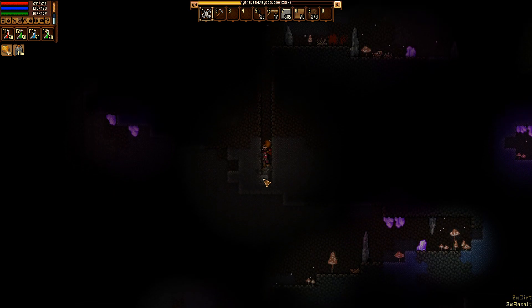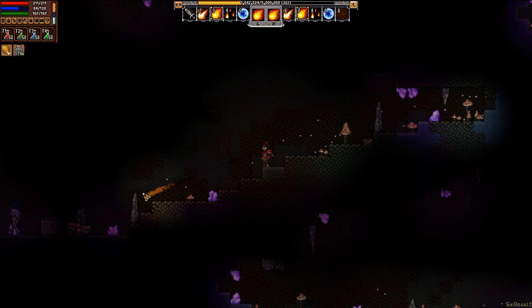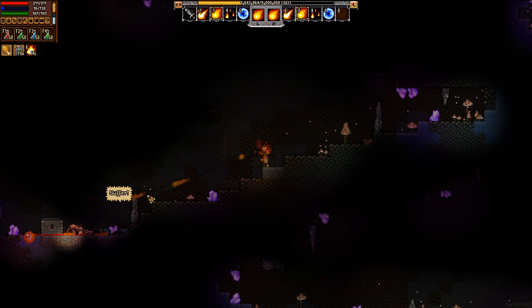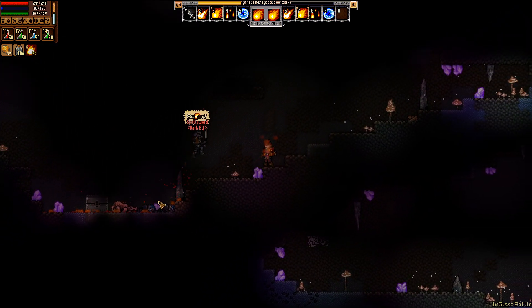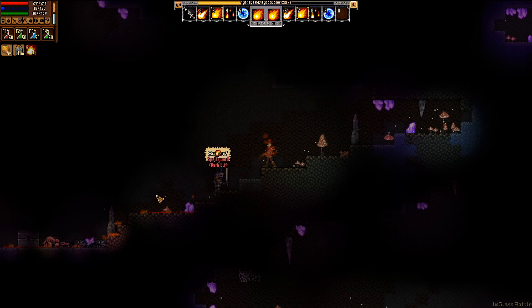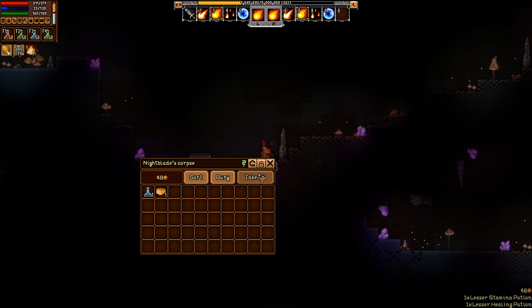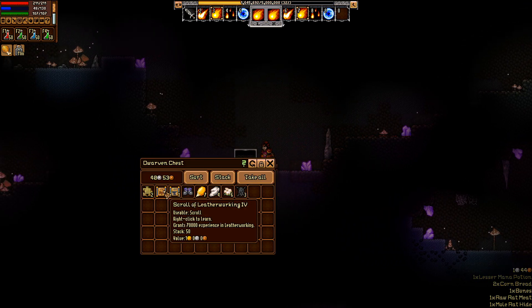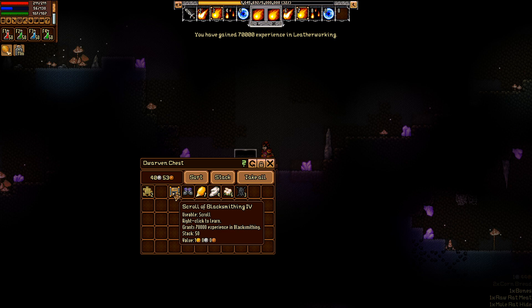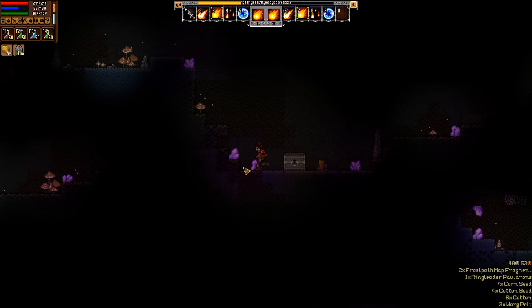They're dropping into something — there they are! A dwarven chest! We are just like a living meteor spell. Good night, thanks for your stuff. Leatherworking, blacksmithing, and ringleader pauldrons — sweet! Oh, cotton seeds too — all good things.